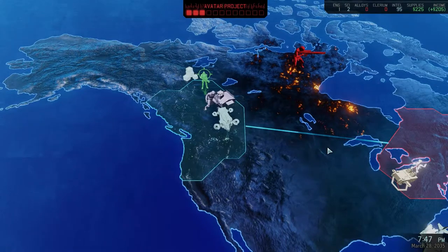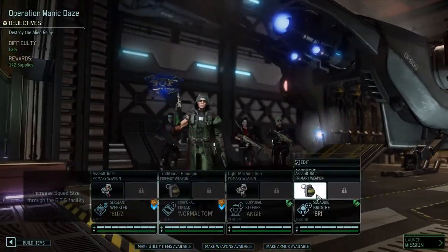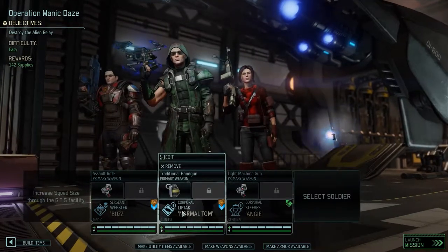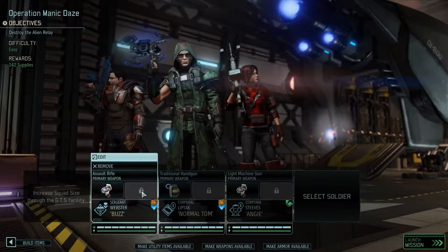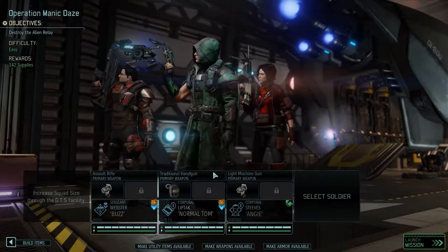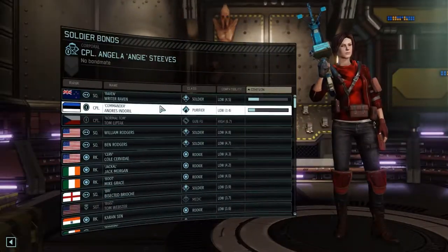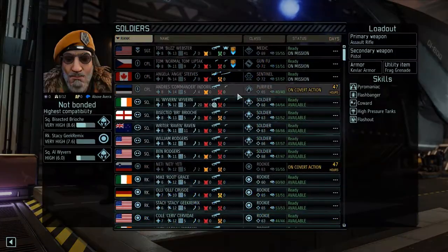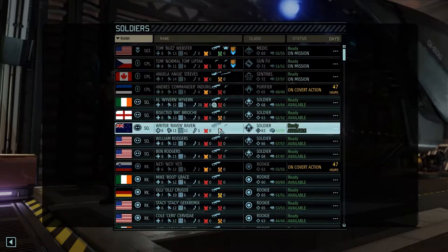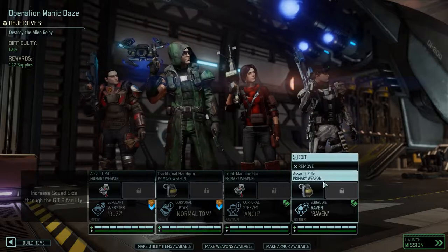I am currently not sending Pryosh because I want Pryosh to be able to go on a mission with me next. Sergeant Webster - he is friends with Tom so that is going to work. Raven is not wounded, so we can continue working on this friendship.